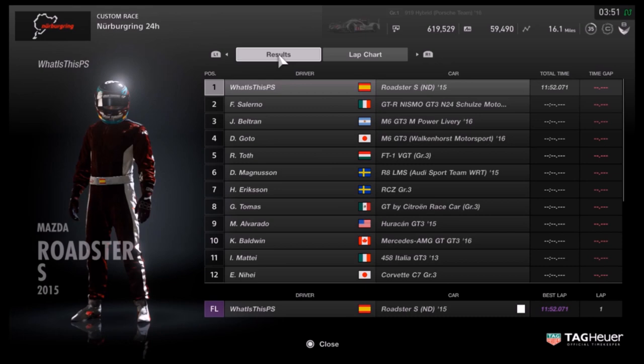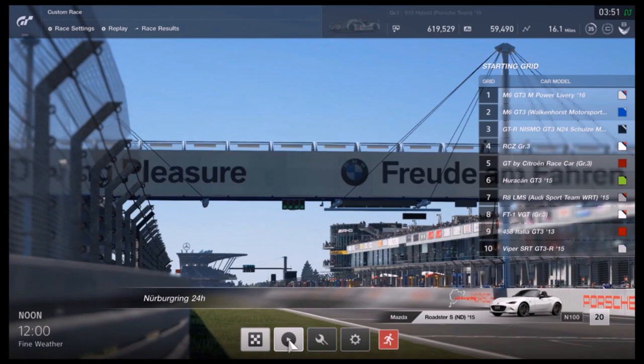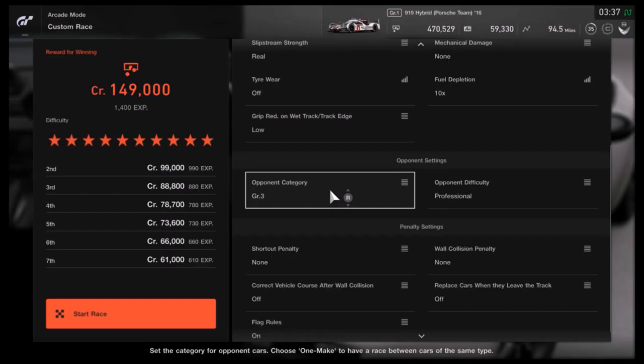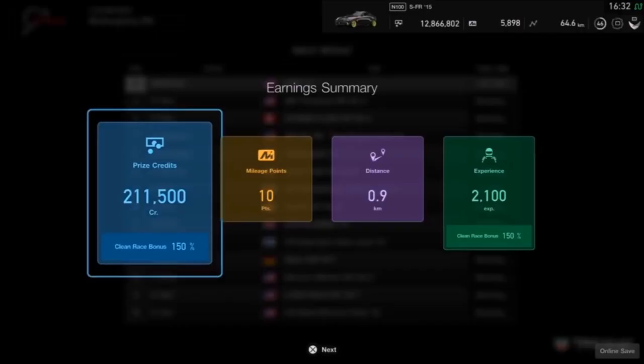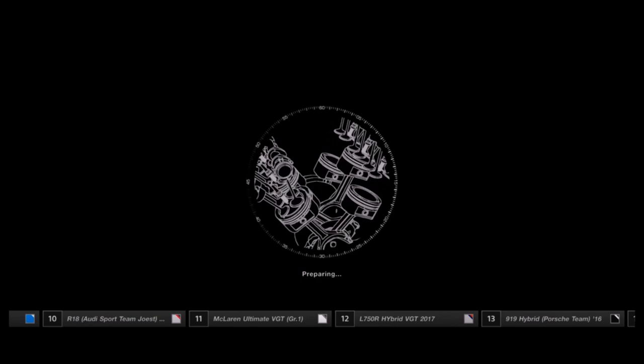You might wonder why I'm not competing against group 1 cars here, since they run out of fuel as well. The thing is, N100 cars can complete this race in around 10 and a half minutes, and the fastest I've done it has been around 10 minutes and 50 seconds. Sure, you might do better pushing hard, but it's not worth the hassle if the difference in prize is only 9,000 credits — plus it will be faster to get the clean race bonus against group 3 cars.